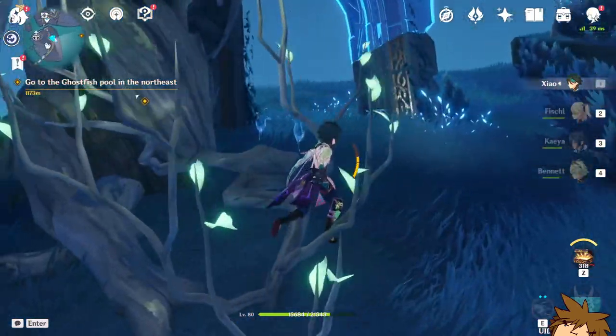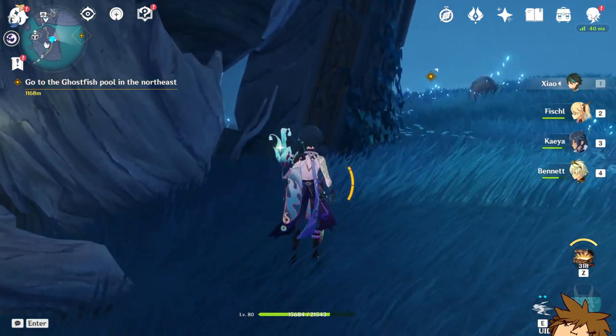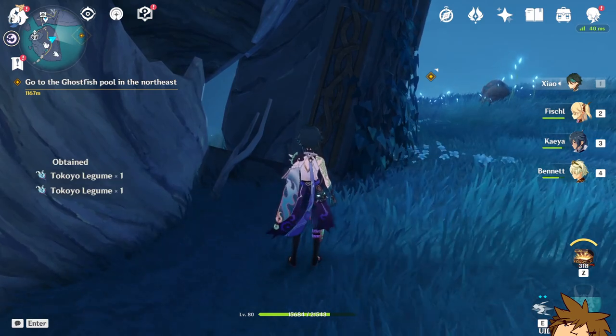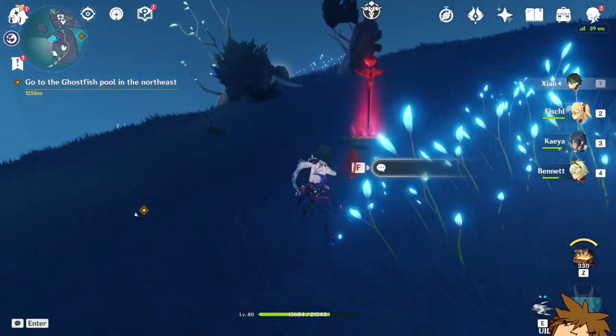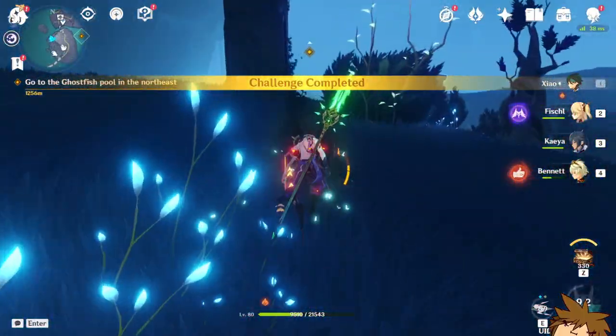Make sure you collect those rocks as well as the plants that you also see along the way. The plants look somewhat invisible, but once you get close to them they change into a teal color. Here we have another challenge encounter — if we defeat them we get 10 more sigils.